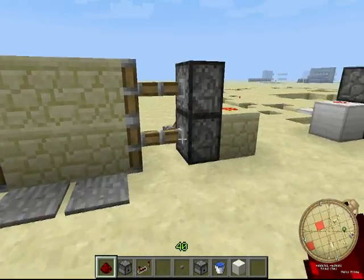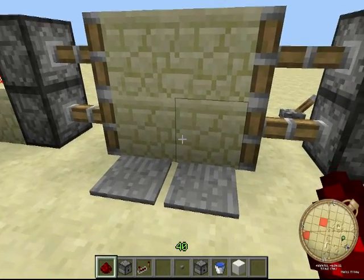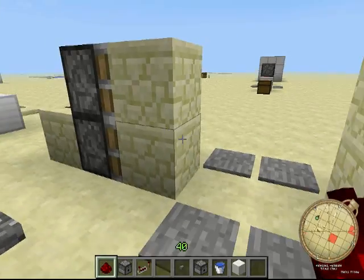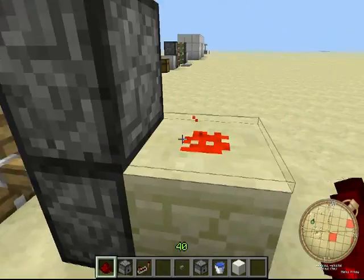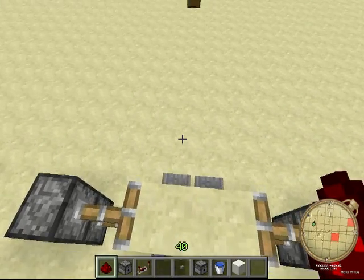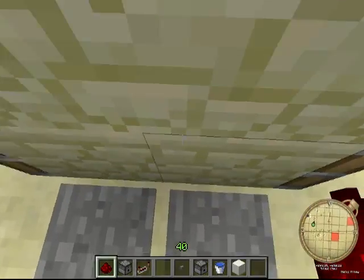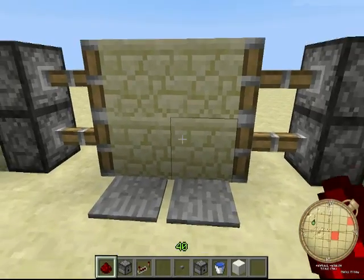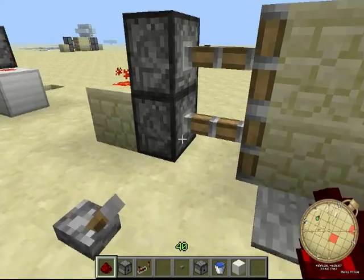This is pretty useful on a server — if you're going through here getting chased by something and you want a cool looking door, but you don't want people coming in. The problem was that things could still get in and chase you, so once you're in you just switch the lever and they can't come in, unless they mine inside or it's adventure mode.